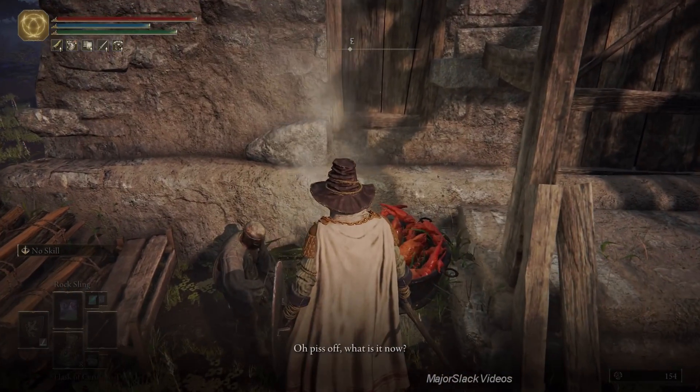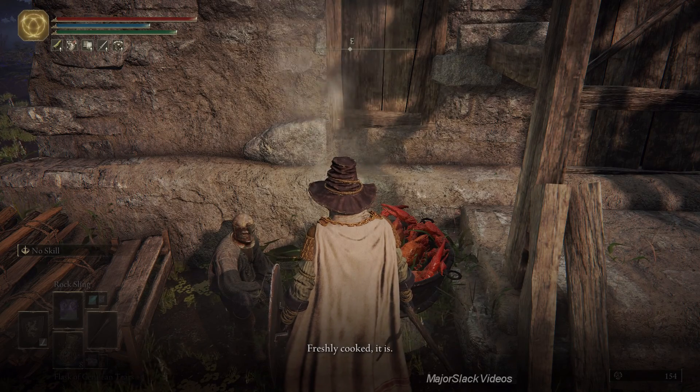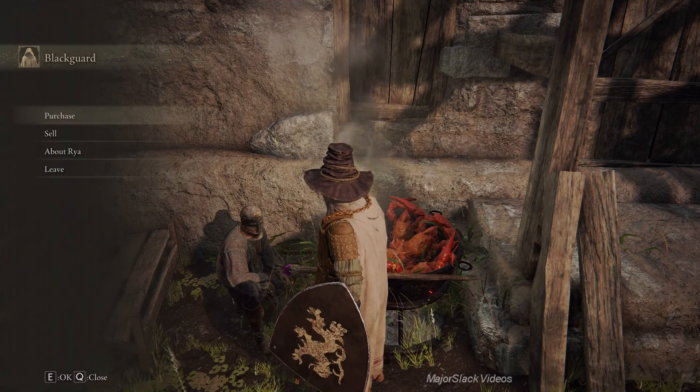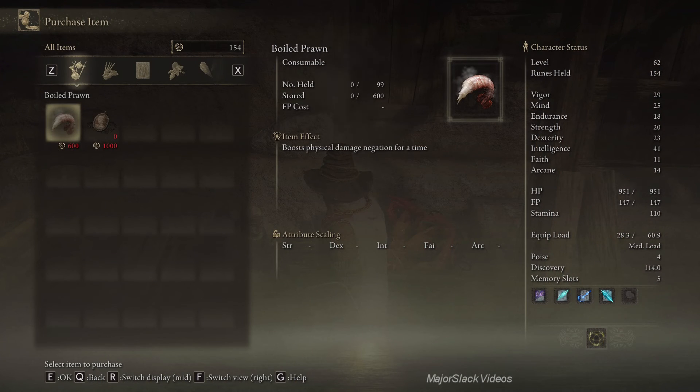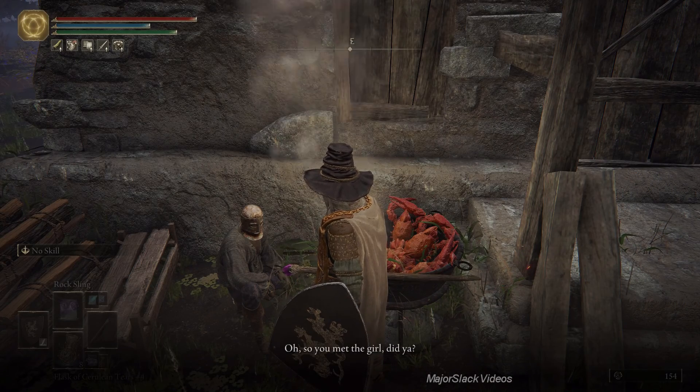At this point you can actually buy boiled prawns off him. Thug: 'What is it now? I see you want some prawn - freshly cooked it is. It's yours if you can meet the price - I could be persuaded to sell you some other bits too if you've got the runes.' So 600 runes will get you a consumable which raises your physical damage negation by 15 for one minute. Whether it's worth it - I don't think it is.